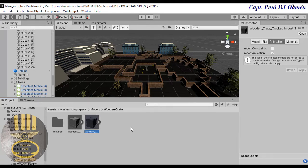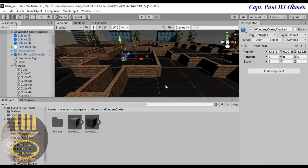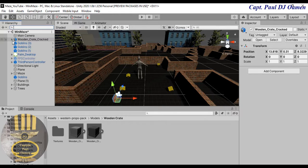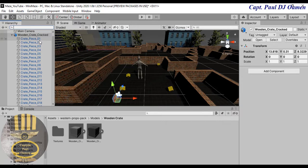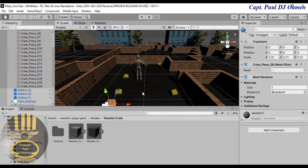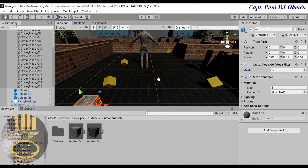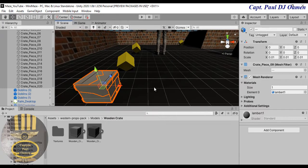The second one is called Wooden Crate Cracked — that's the one I need. You can see the pieces. I'm going to grab that, drag it, and paste it somewhere here. Let me zoom in so you can see it. I'm going to click on the arrow to expand it, then select all of the pieces, and add a mesh collider to them.